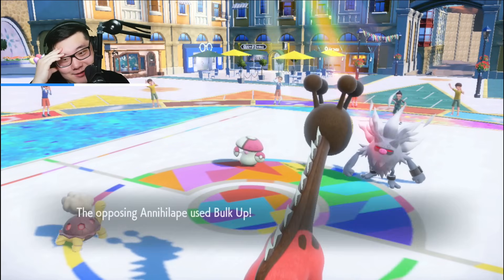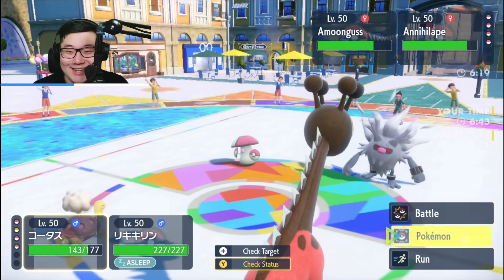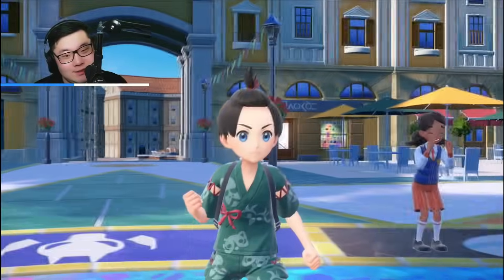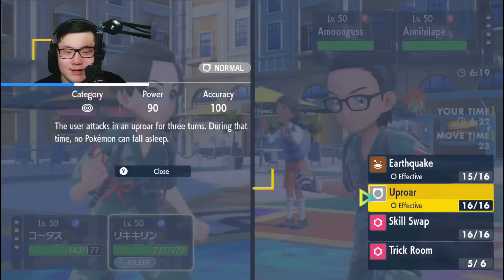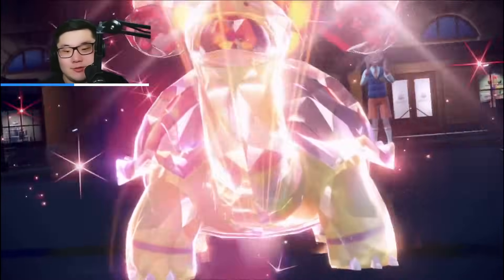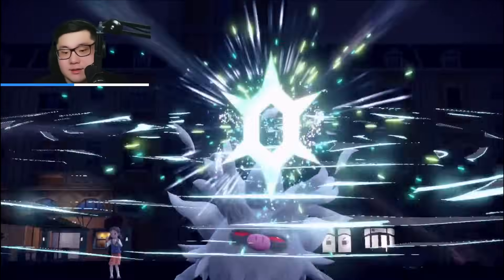Annihilape has a Mirror Herb and it Bulked Up — no Leftovers either, which is actually surprising. I'm going to go for Terra Fire immediately. I'm thinking of going Slowpoke so I can go for a Heal Pulse afterward, but maybe I should Uproar to wake up from sleep. I actually haven't used Uproar in a while — let's find out if that works, because if it does, there's no reason not to click it since Slowpoke doesn't really benefit me right now. We bring out Torkoal. The Uproar mechanic to wake from sleep didn't work as I thought, but at least I burn a turn of sleep. They Terra the Annihilape into Water type.